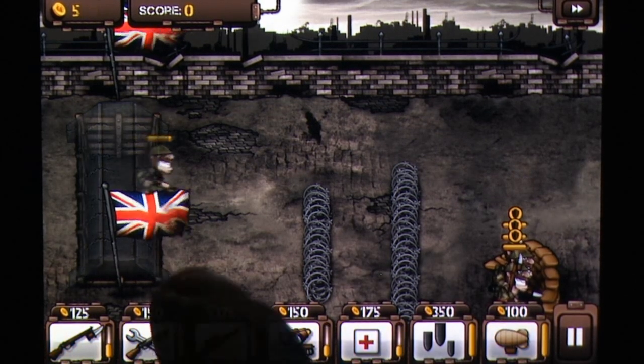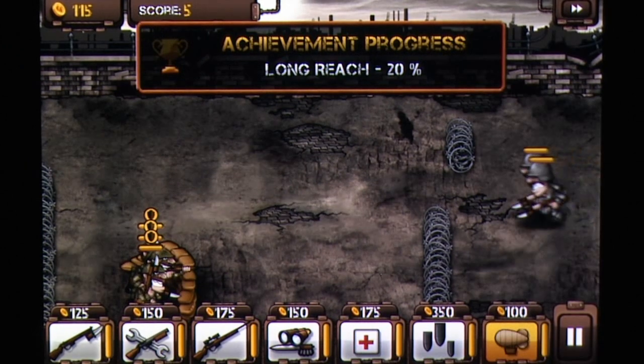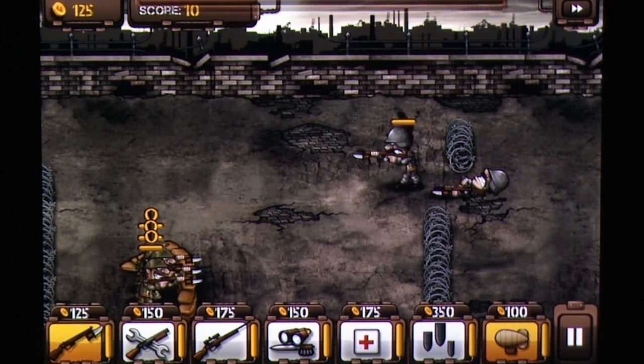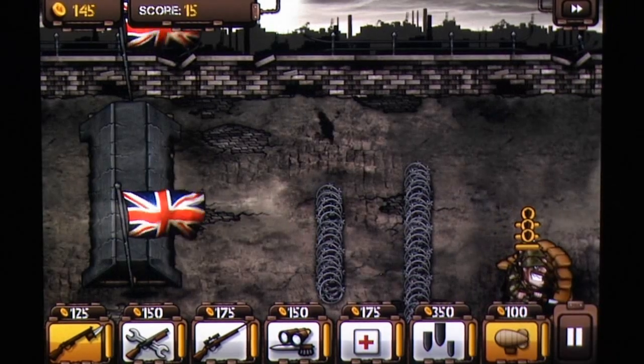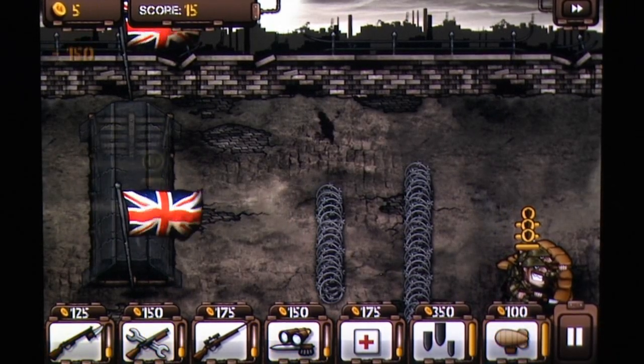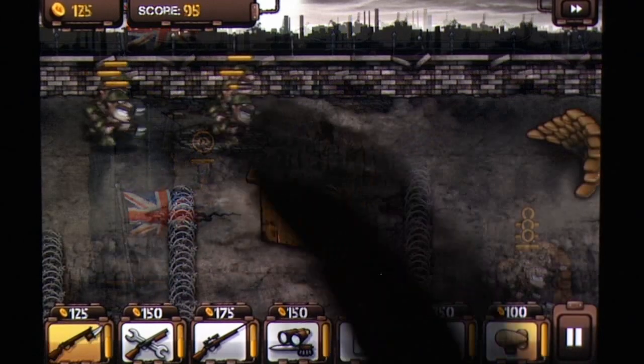If you've played the original, you'll be right at home with the gameplay. Two bases stand at opposite ends of the battlefield, littered between them are various carts and pillars to take cover behind, as well as trenches which can be fortified and even used as forward bases.